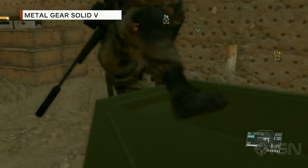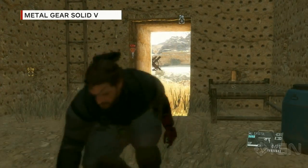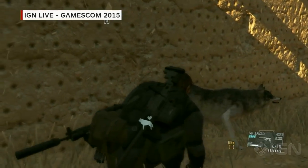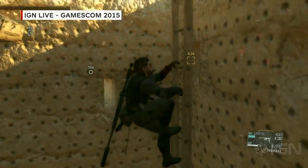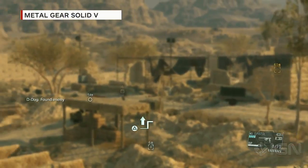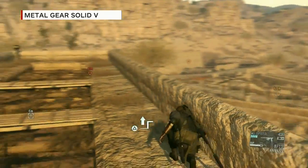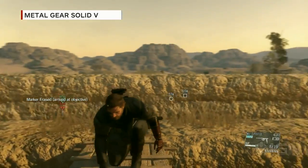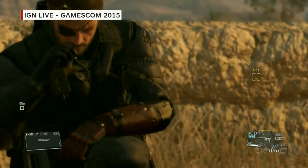We interrogated this guy and he told us where his boss is, so now we know where to look. We have our stealth camo dropped in. Note that we shot the guard right before opening the box — if he had opened it, he would have taken our stealth camo. Here we have D-Dog. We want to get a higher vantage point to scope out the area. It's pretty heavily guarded, so it's probably best to wait until it's darker — that'll give you an advantage. So we'll use the Phantom Cigar to pass the time and wait until nightfall.